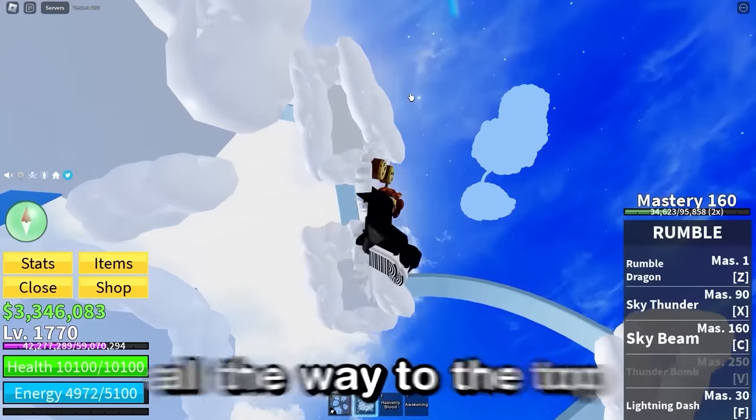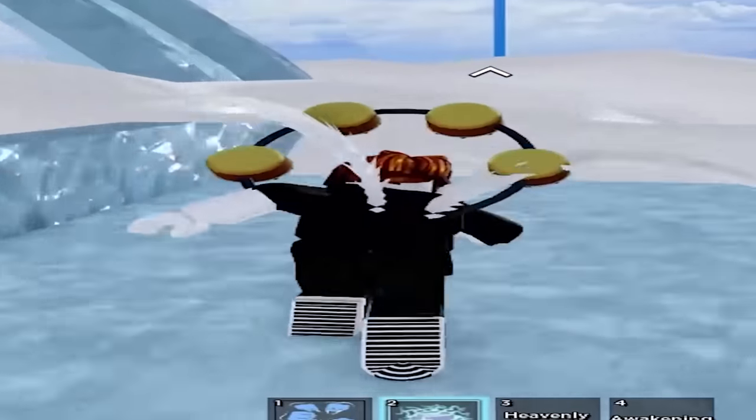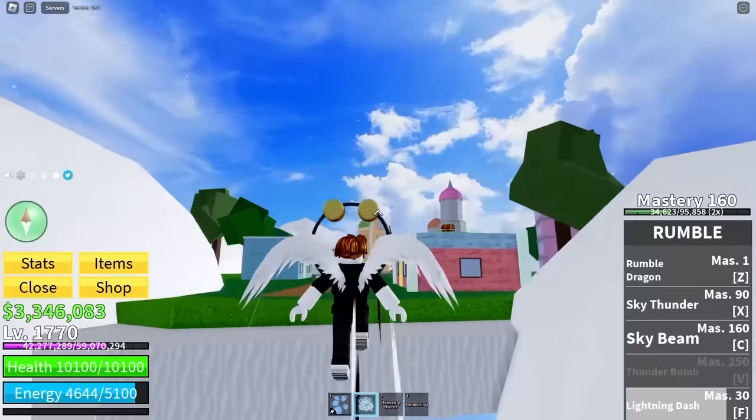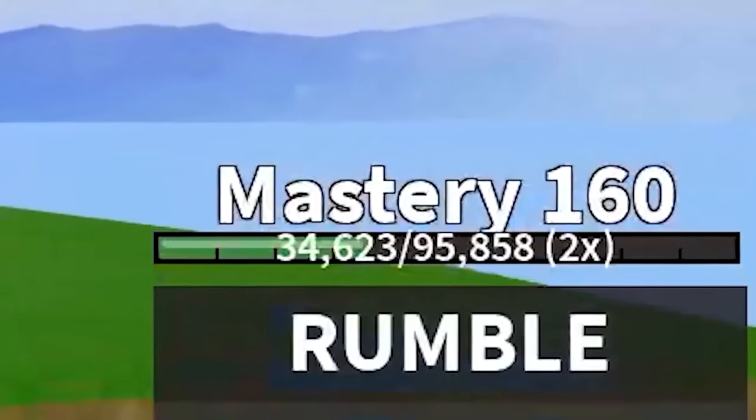Just kidding - we actually need to go all the way to the top of the skylands and get the pole, which would have been amazing to get beforehand as it would have saved me so much time. So instead, we're gonna have to teleport using our godly lightning powers, which I've somehow already got 160 mastery for.